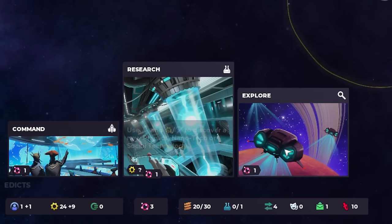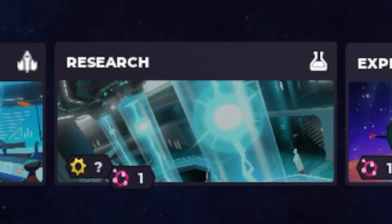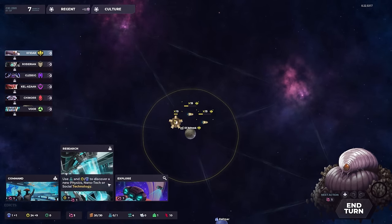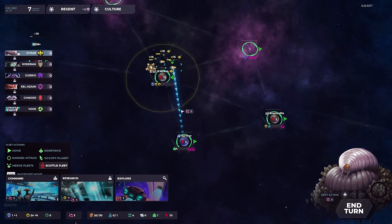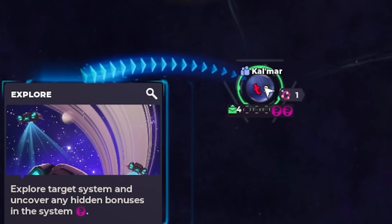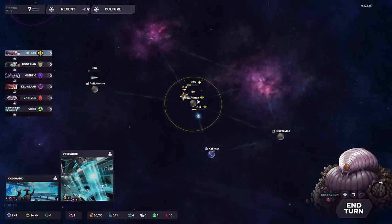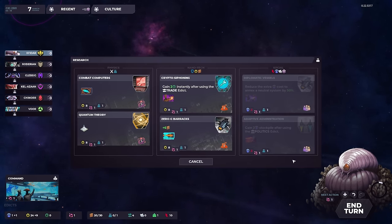Right here is essentially a deck of actions that we get to draw each turn, and the ones we got were research, command, and explore. Each of them take up one pheromone — one action point essentially — and moving fleets also takes up action points. So if I move one of my fleets down here to Kalmar, next to Brazzaville, then we could also use an explore command down here. Then we will research, which uses research points in order to get us a technology.